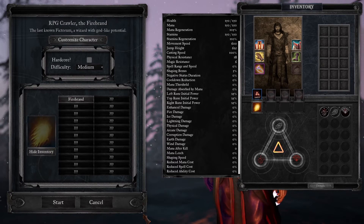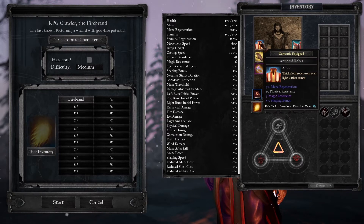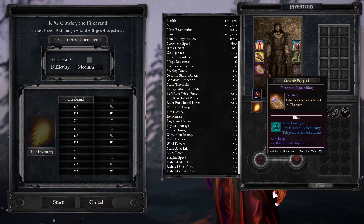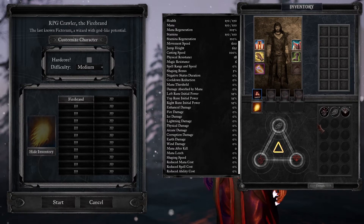There's mana after kill that restores a little bit of your mana every time you kill something, and then mana leech, which gives you mana for damage done. Shaping speed increases the speed that you can apply runes to your spell, and reduced mana cost reduces spell and/or ability costs.